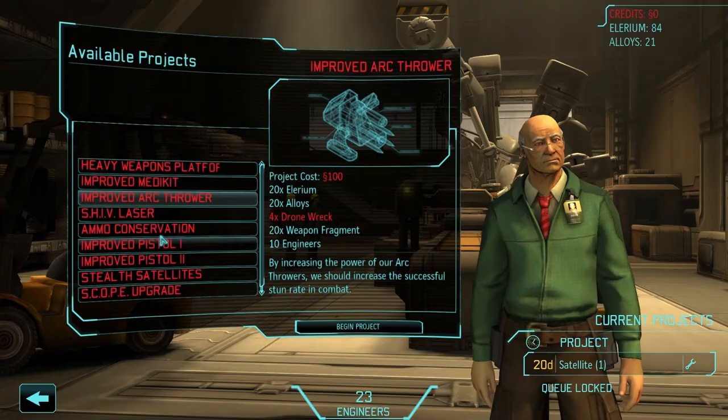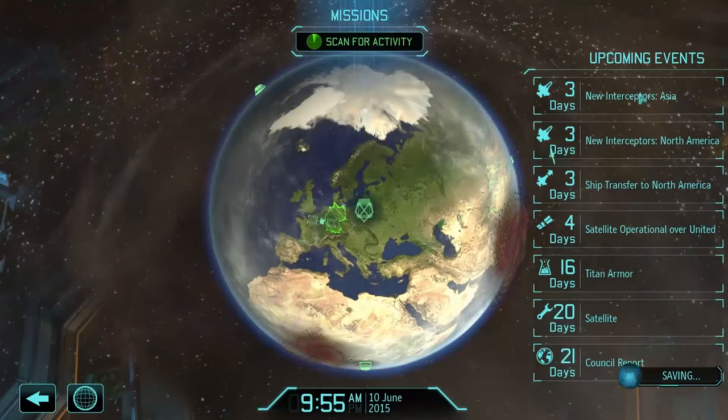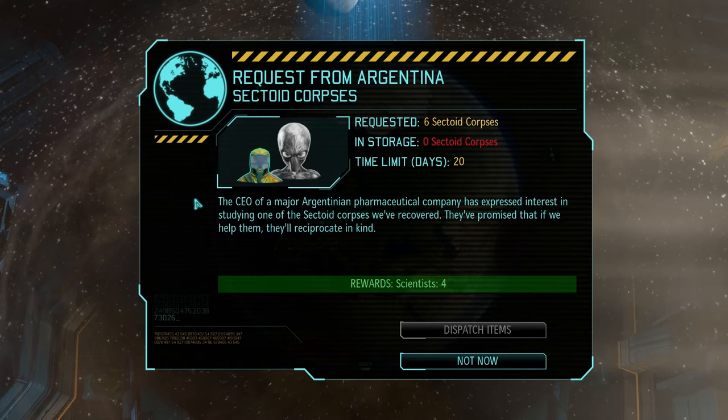Interceptors are arriving soon, which is good. My satellite will become operational one day after the interceptors arrive, so that's the right timing. There's a request from Argentina — twenty days, they want six sectoid corpses and they'll give me four scientists. Six sectoid corpses worth thirty — that might be worth it. I don't actually have any right now but I might by then, so we'll keep an eye on that. Contact detected — UFO contacts over Germany! Let's scramble the interceptors.